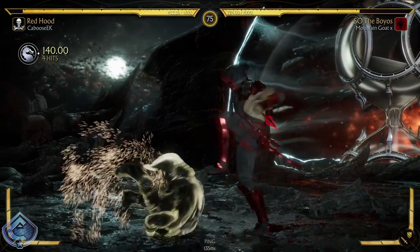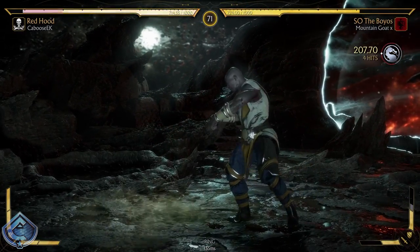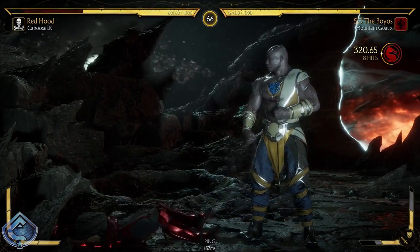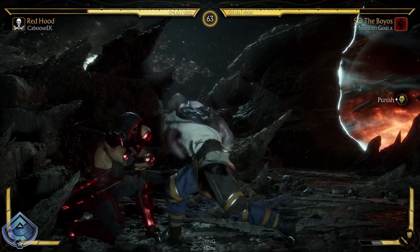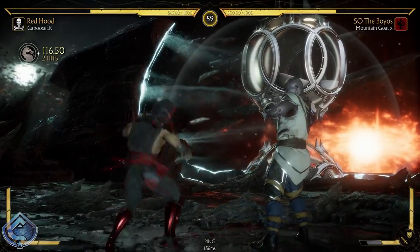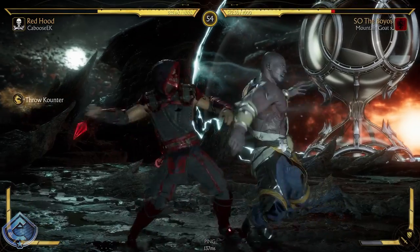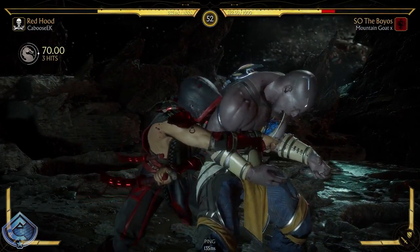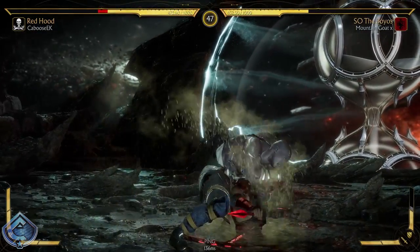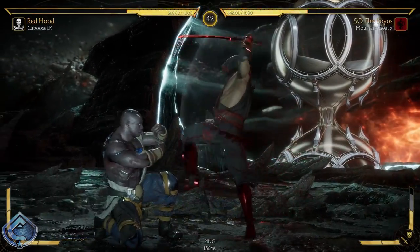Applying the pressure. I thought he was going to go for that wake-up up-two — that would have countered the forward-four. Let's just eat this damage. Thank god I guessed right. All that throw damage really adds up. I'm going to wake-up roll... no, I'm not gonna wake-up roll I guess.